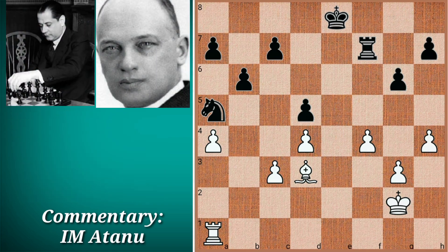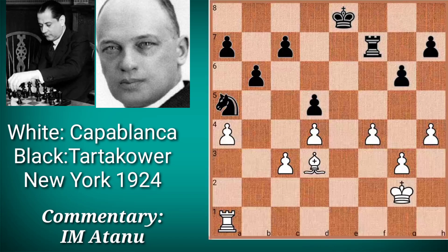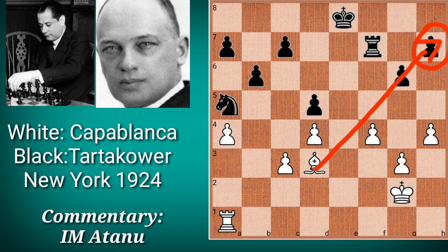In this endgame between Capablanca and Tartakover, it is very clear that neither side has enough firepower to checkmate the opponent's king. The only way to win is by creating passed pawns, promoting them, and then going for checkmate. Capablanca identified h7 as a weakness in Black's camp because the bishop on d3 can attack h7 and also the rook can take control of the h-file. Therefore he played the move h5, opening his bishop and opening the file for the rook.